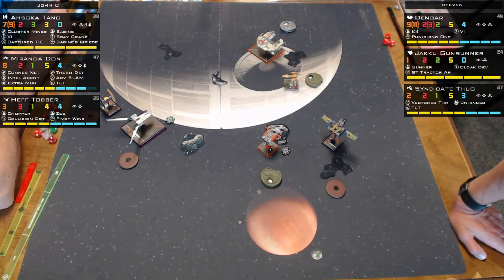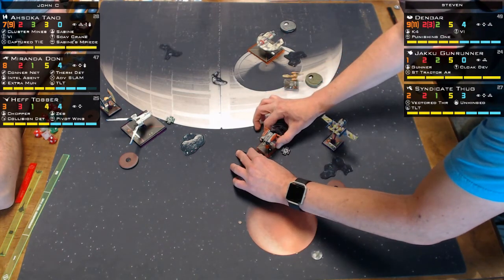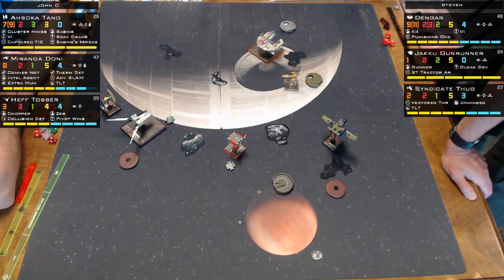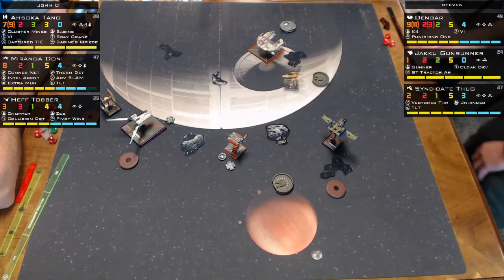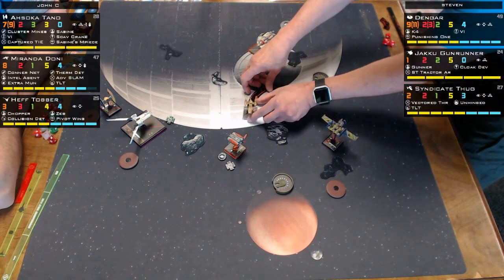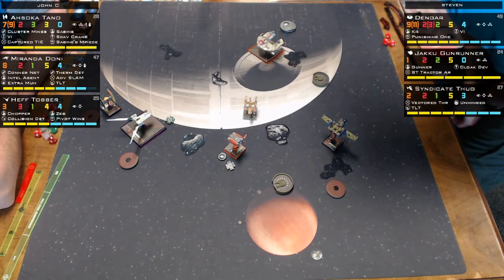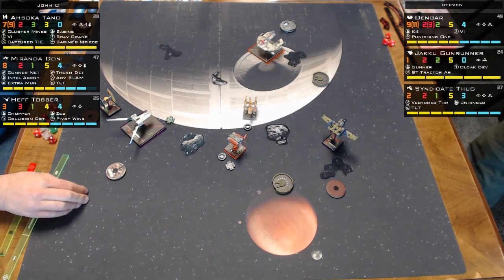Back to the game — the Jakku Gunrunner does a hard one turn. The Jakku Gunrunner appears to have a target lock on the Y-wing and puts a focus on it. The commentators discuss strategy — with TLT it doesn't matter as long as you're within range two, so being more strategic about target selection matters. The Y-wing needs to move more strategically.